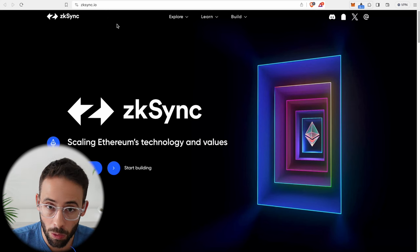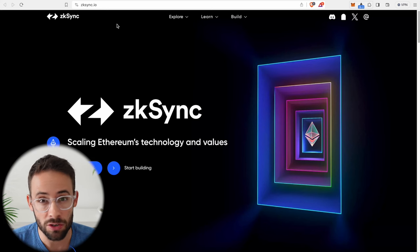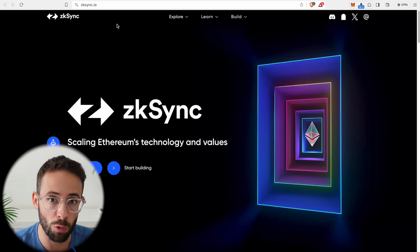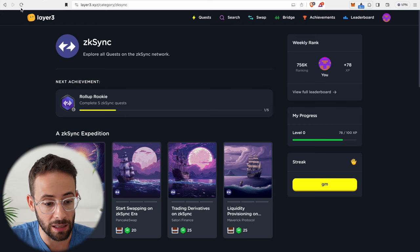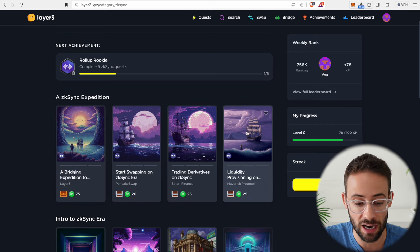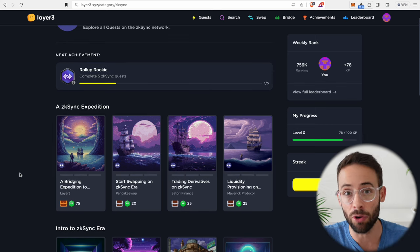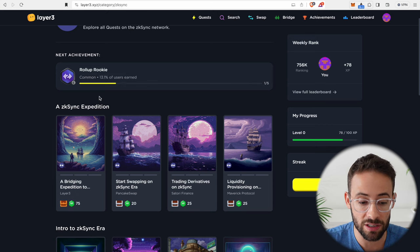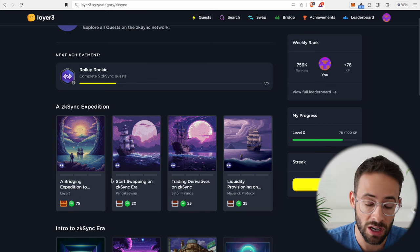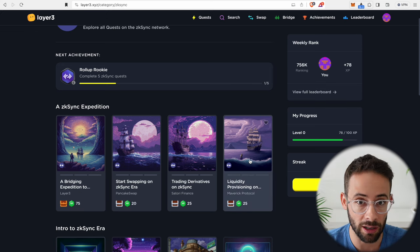If you want to follow all of the steps that I'm going to complete today you're going to need around 150 US dollars. Don't worry if you don't have that much — you can do pretty much everything I'm going to show you, but you just might not qualify for the maximum level. Through the Layer 3 platform there's a bunch of NFTs that we will get as rewards for completing different types of transactions, and for some of them you do need a larger amount of money. If you do have $150 then you will be able to collect all of these badges and that will increase your chances of getting a larger airdrop.